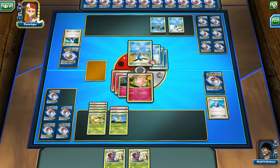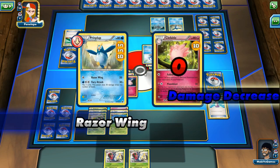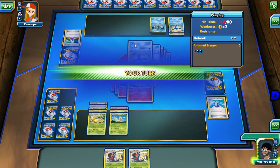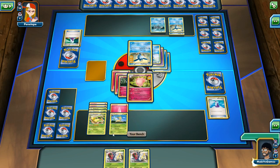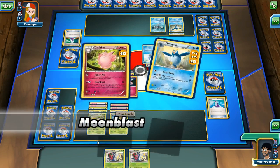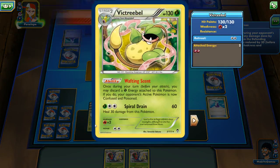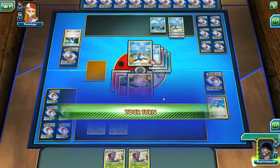Of course, we killed Kyurem. He got switched out. He Razor Winged instead of Fury Attacked — might as well have Fury Attacked. One more on him. We are missing the grass. Otherwise if this Clefable dies, Victory Bell and Leafeon would do literally no damage because they're missing the most important grass energy.